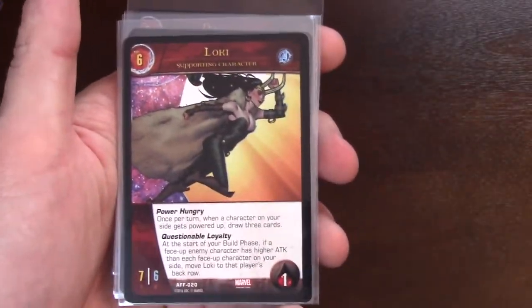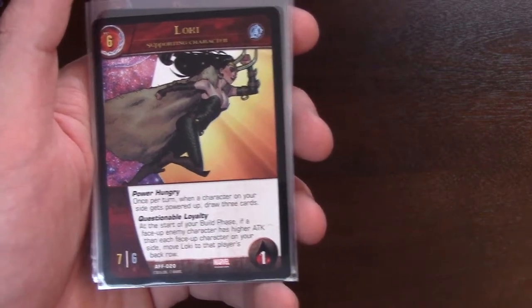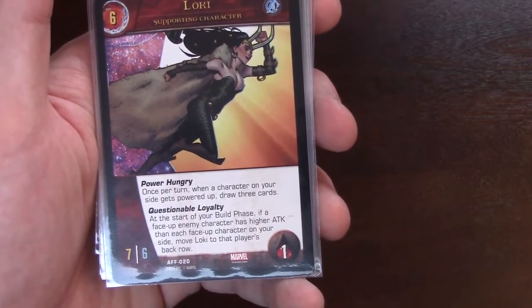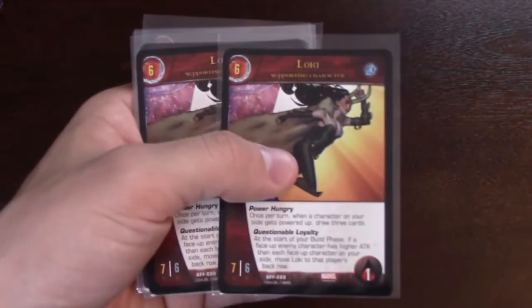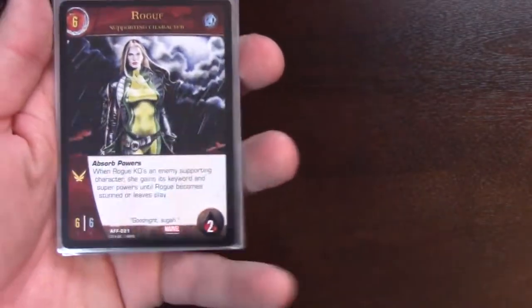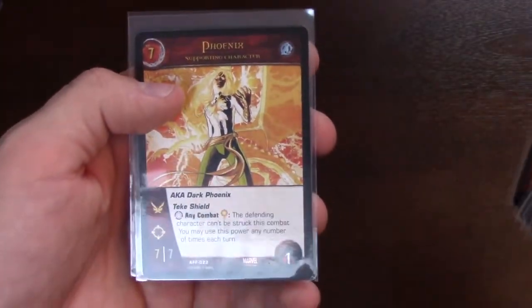Loki has the most interesting mechanic in this, I think. Power Hungry: once per turn, when a character on your side gets powered up, draw three cards. But she has Questionable Loyalty — at the start of your build phase, if a face-up character has higher attack than each face-up character on your side, she moves to the other player's side. So every turn, whoever has the highest attack gets Loki — that's pretty dope. Rogue is cool because anyone she kills, she steals their powers — all their named abilities — until she's KO'd or stunned. She's a 6-6 flying.